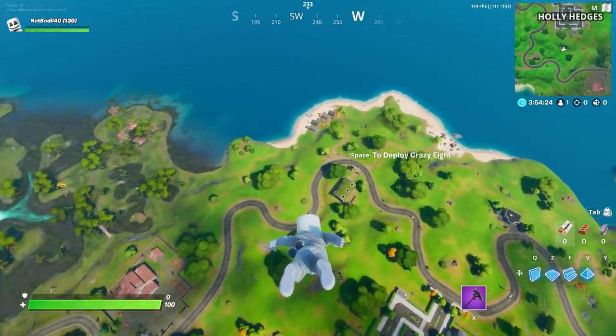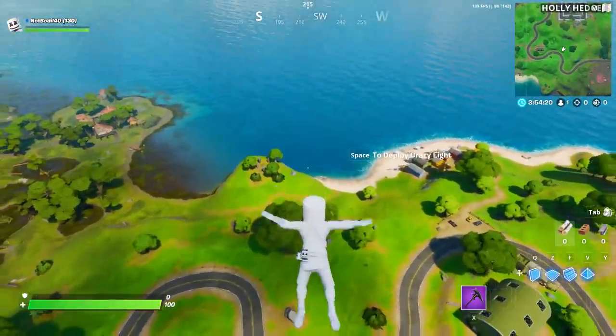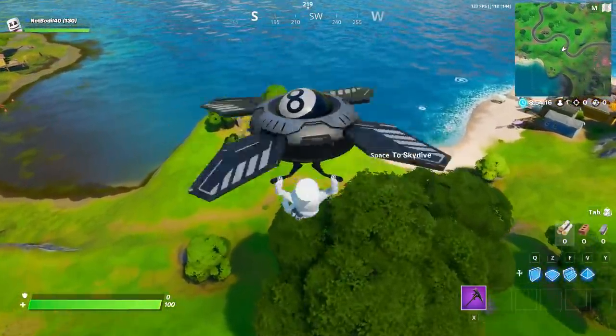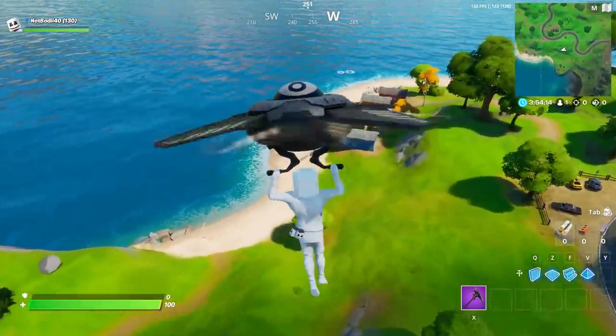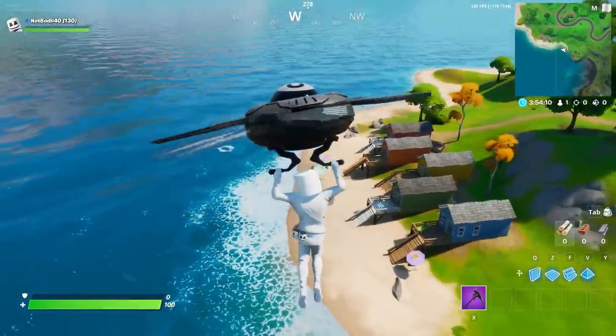Hey, what's going on guys, welcome back to another video. We got brand new challenges dropping right now, and one of them is to dance at Rainbow Rentals, the Beach Bus, and Canoe Lake. I'm gonna show you all three locations real quick — these are landmarks in the game.